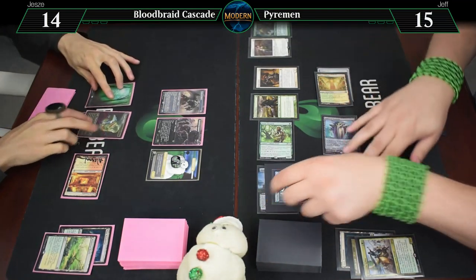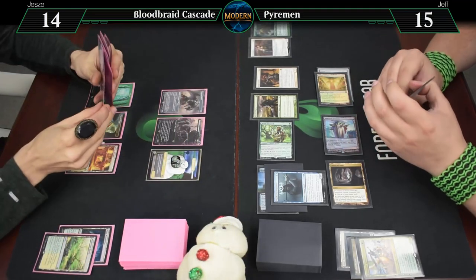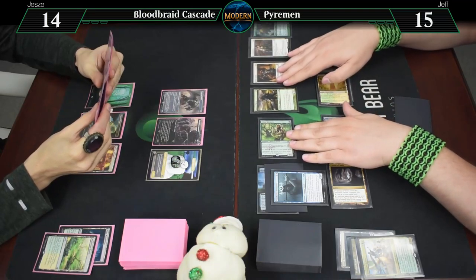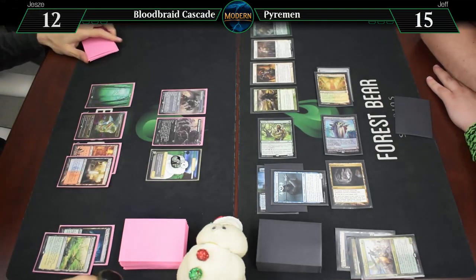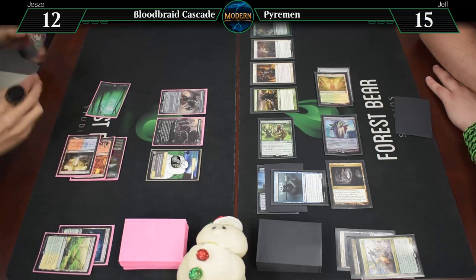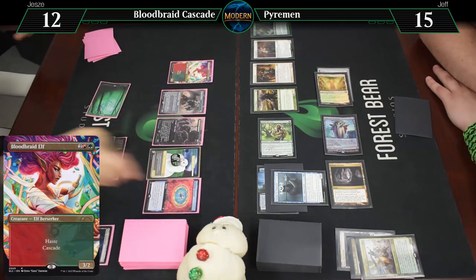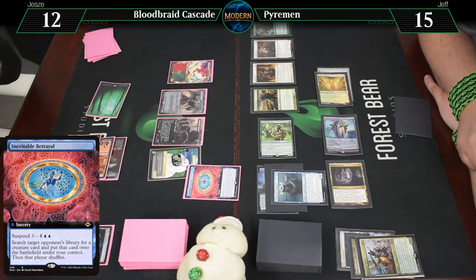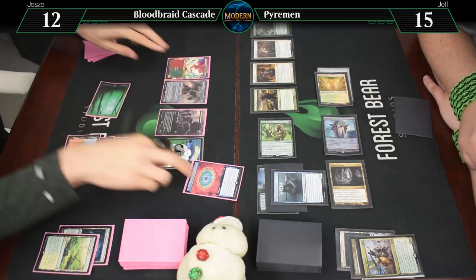My go. Untap, draw. Made this deck for fun — gonna go for some fun before I'm dead. Go to 12, four mana for a Bloodbraid Elf into Inevitable Betrayal. I get to search your library for any creature and put it into play under my control. I don't think your deck has anything extremely broken, so maybe there's something cool I could do here.